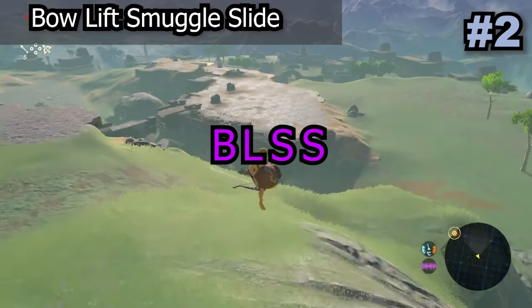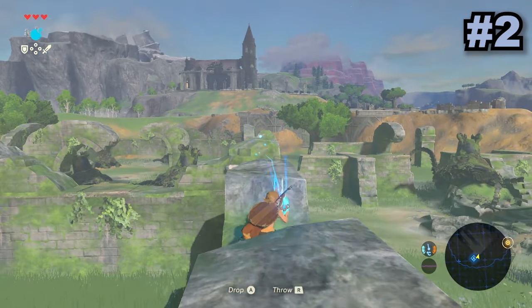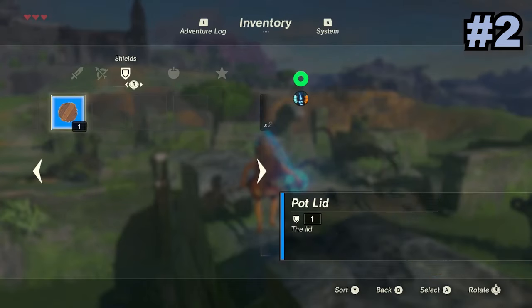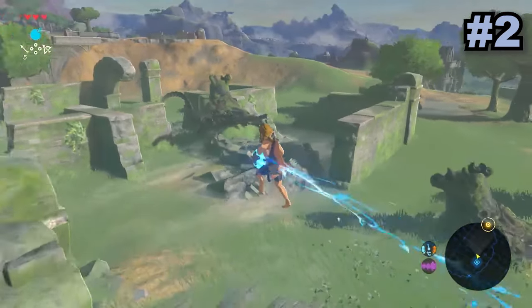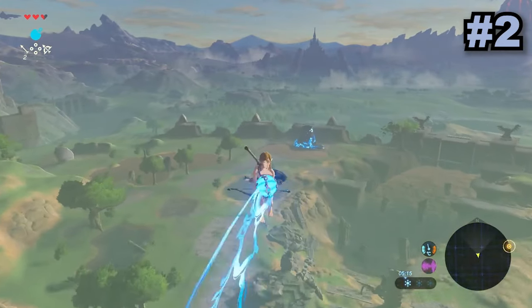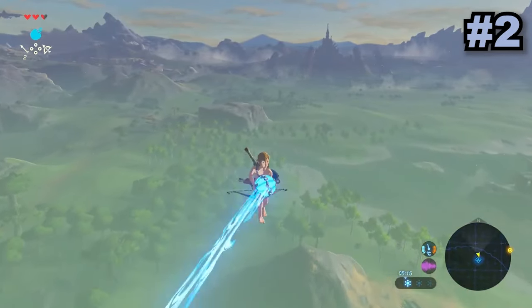Bowlift Smuggleslide or BLSS is one of the main current movement glitches in Breath of the Wild. This glitch involves the combination of bow smuggling and weird collision with the object Link is holding, which is normally a bomb. This causes Link to float through the air at super fast speeds, and due to this it is used several times across speedruns or if you just want to travel around Hyrule super fast.